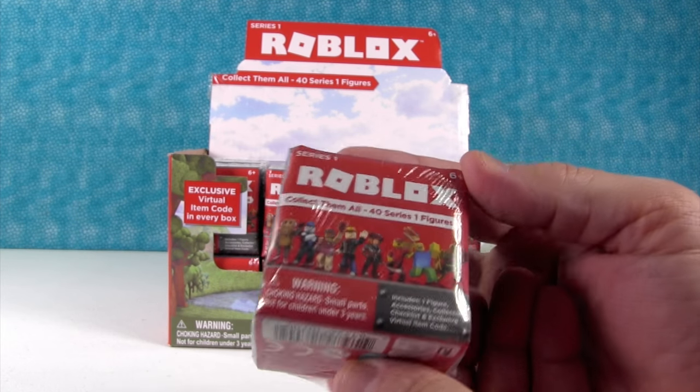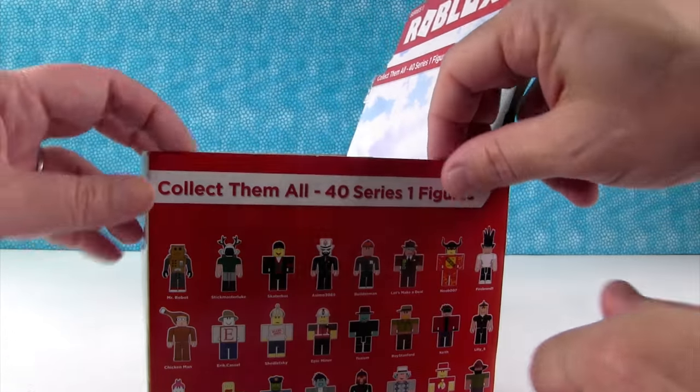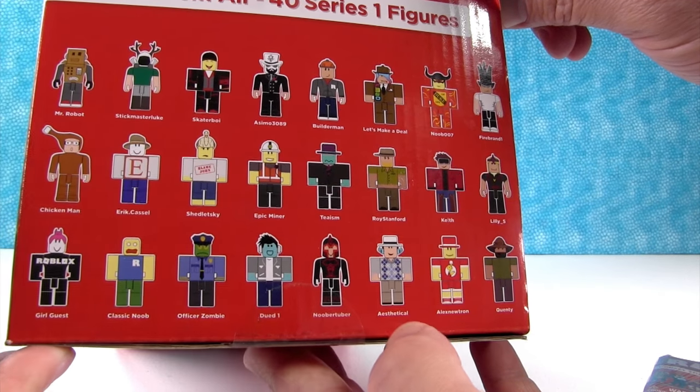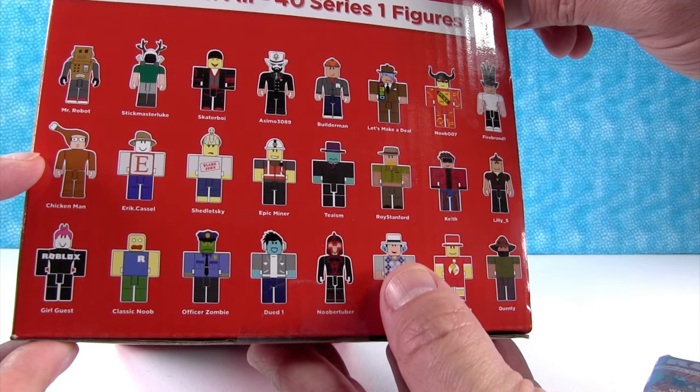Shannon wants the robot. Here's the side of the package — you can see all the people you can get. These are neat. Paul's going to want Chicken Man, but he also wants Aesthetical because he's wearing an Argyle sweater.